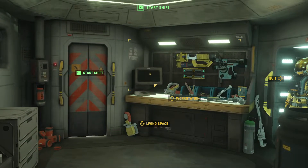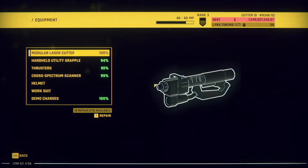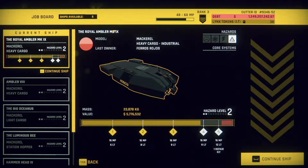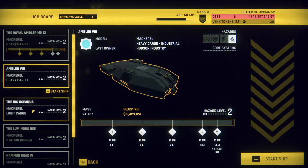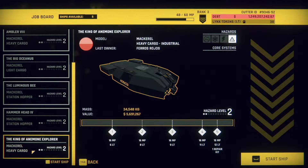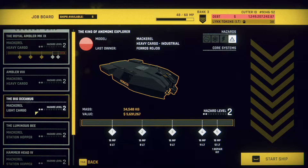Let's go ahead and jump back out there. Check our equipment real fast. You need a repair, everybody else is okay. I really do appreciate it. I know I've said before that repairs aren't too much of a pain. We are not going to continue that ship. We could take another heavy cargo — I wonder if we can get that in one shift. We have to be really fast. The King of Anemone, or the Ambler 8.